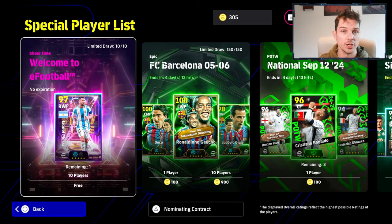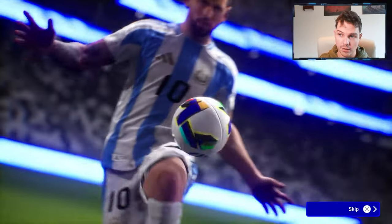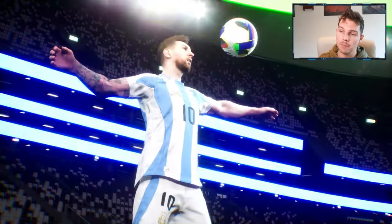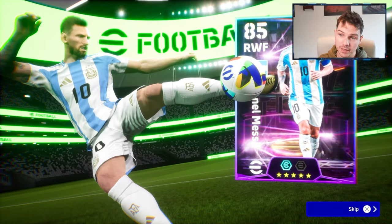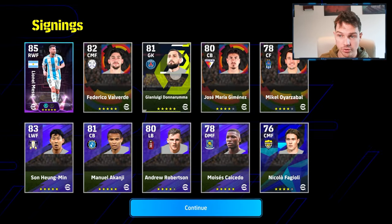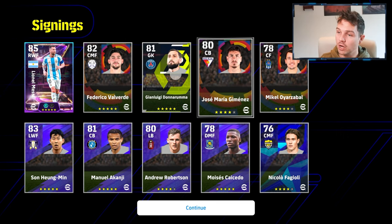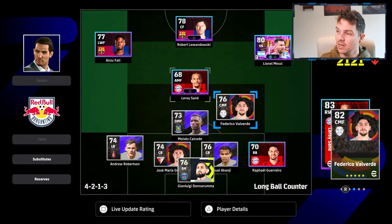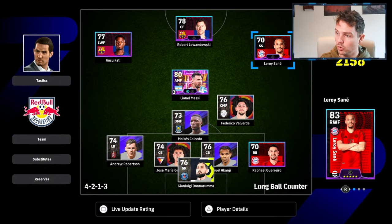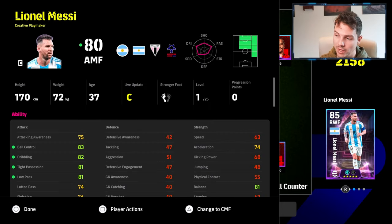Right off the bat, even without doing anything, the minute you sign in or sign up with a brand new profile you're going to get this 10-player pack which includes a free Messi that goes to about 100 overall — your main superstar. You can use him as a right winger, through the middle, or buy a cheap center forward. You also have Valverde, Son on the left, Messi on the right, a solid center back partnership, and Robertson as a left back. That's not a bad squad to start with early doors.